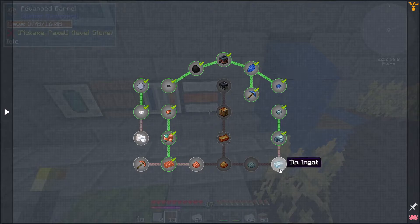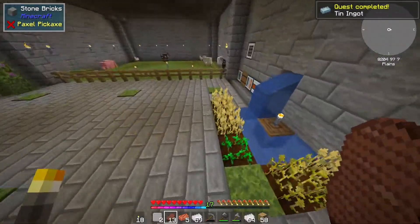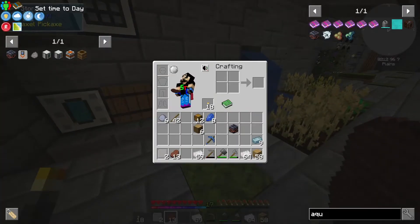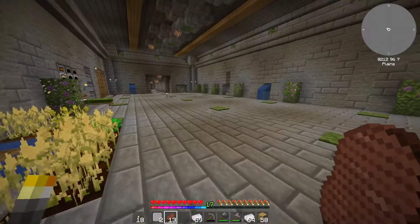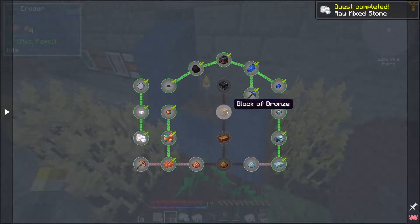So we've made that, made that, made that. We need the tin dust and then we need to make tin and copper to make bronze blend. Let's throw that into there — we're going to need a lot more of this because it looks like it wants us to make a block of bronze, which I'm assuming we're going to need for the igneous extruder and raw mixed stone. I grab it out of here but I've already made that stuff, so that should have triggered that quest.